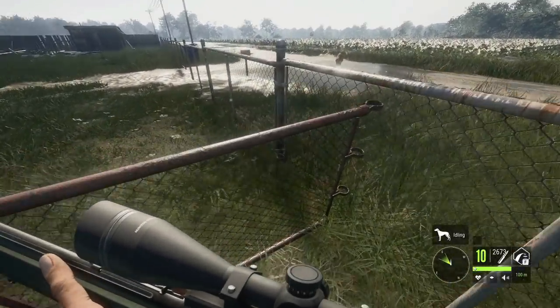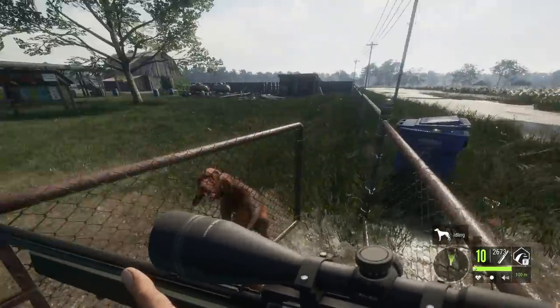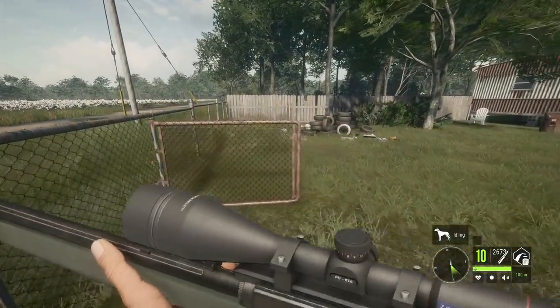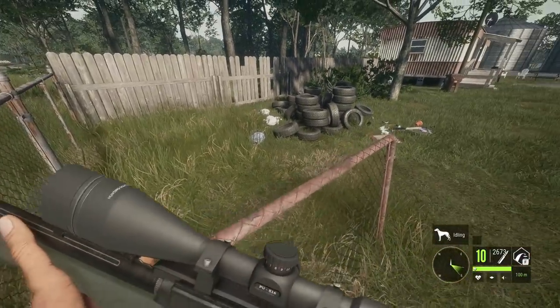Hello everybody, we are back here on the Hunter Call of the Wild. What we're gonna do today is take out all of the green polymer weapons and hunt some raccoons, fox, quail, and whatever else we can find.